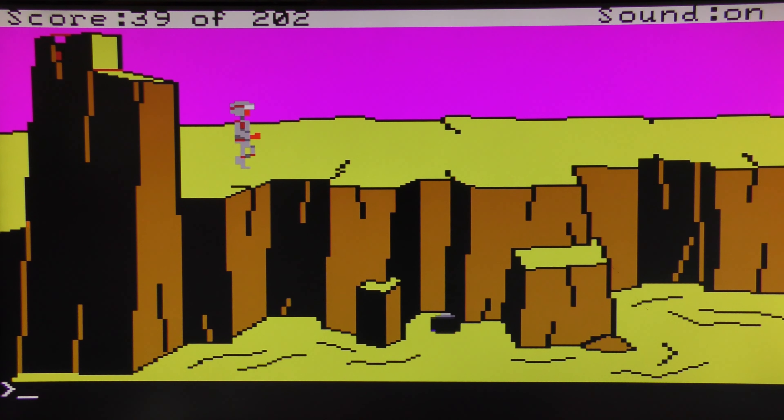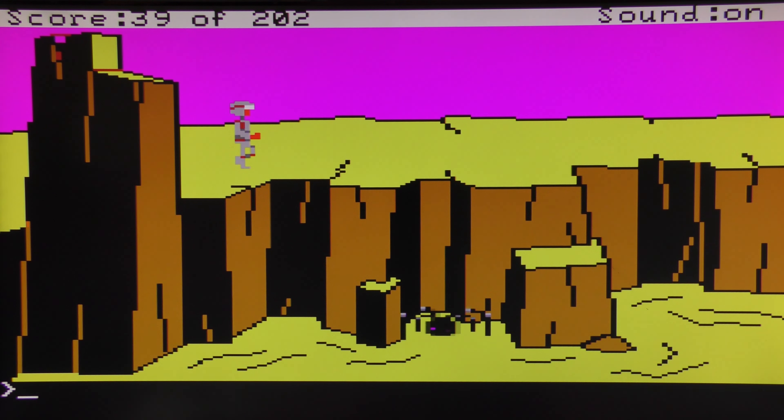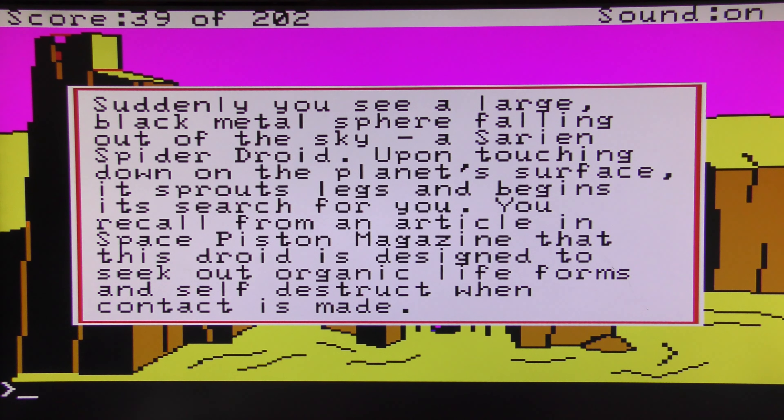Suddenly you see a large black metal sphere falling out of the sky — a Sarien spider droid. Upon touching down on the planet's surface it sprouts legs and begins to search for you. You recall from an article in Space Piston magazine that this droid is designed to seek out organic life forms and self-destruct when contact is made.